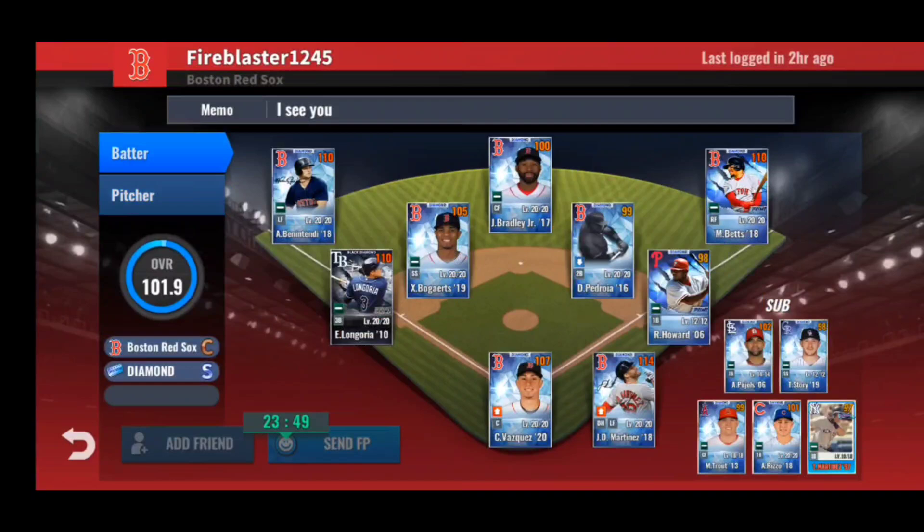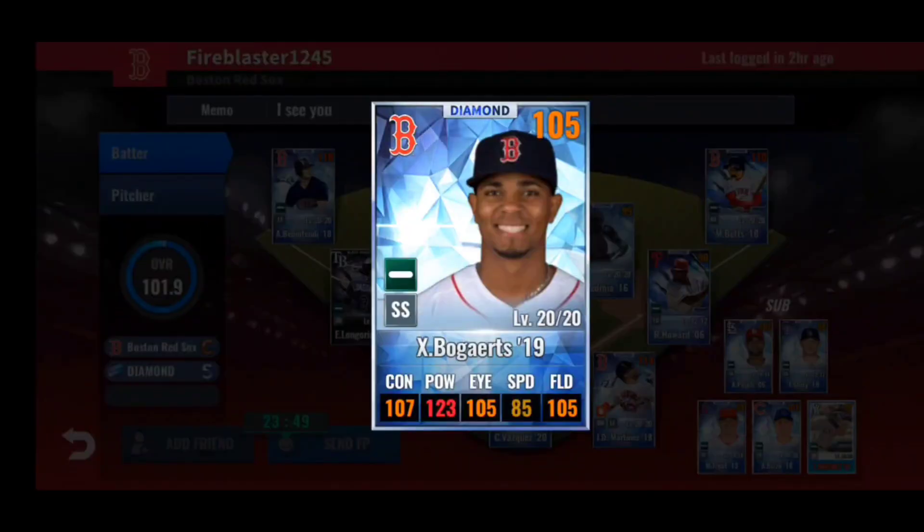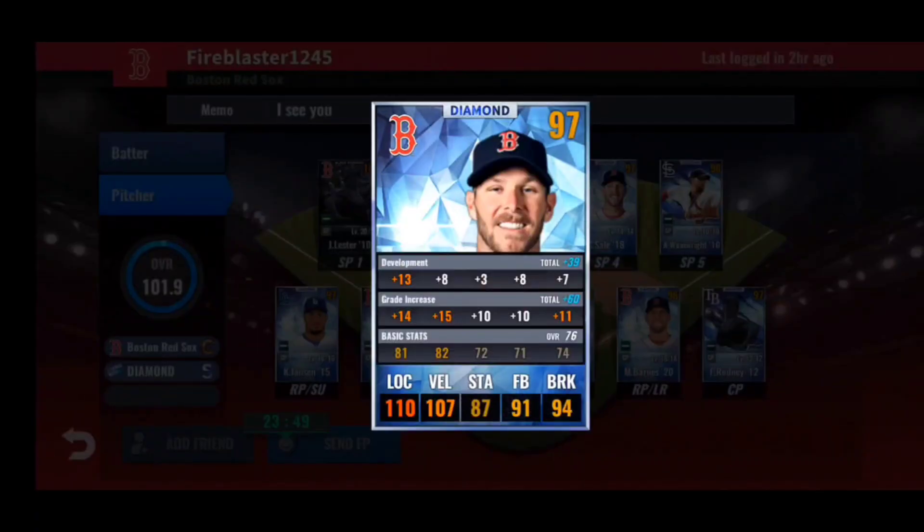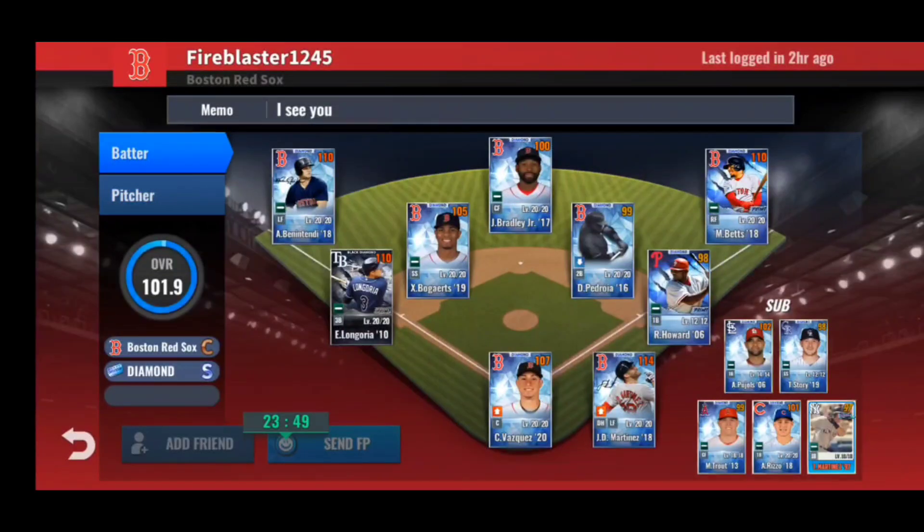Overall your team is looking really nice. I was very surprised by Bogaerts' train with that high power, and I really like your Chris Sale card — if you develop it right he can be a beast. Thank you again, Fireblaster, for sending in your friend request. I hope to talk to you later and if you have any questions just send me a message. Let's move on to the next team in the showcase.